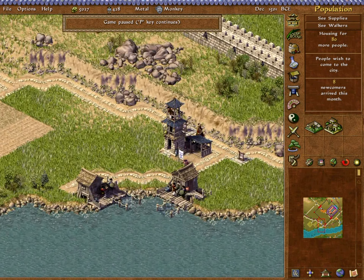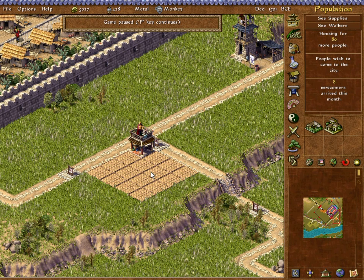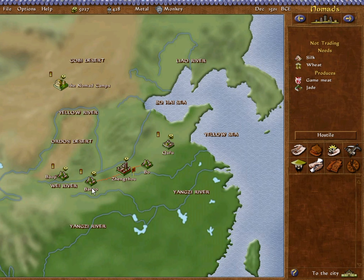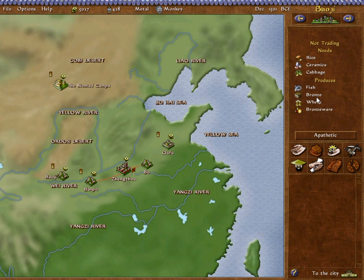We have a fishing operation going on down on the river. We were offered trade with Bo almost immediately, which will allow us to get some hemp. Our other trade options — I did send out emissaries to all of them. Ban Po is the only one who approved, but we're not really interested in trading with them. Bao Ji I'd like eventually — they could buy our ceramics and cabbage, but I want to import bronze from them. The Nomad Camps would buy our silk, but I don't intend to do jade, so they're not as good a choice.